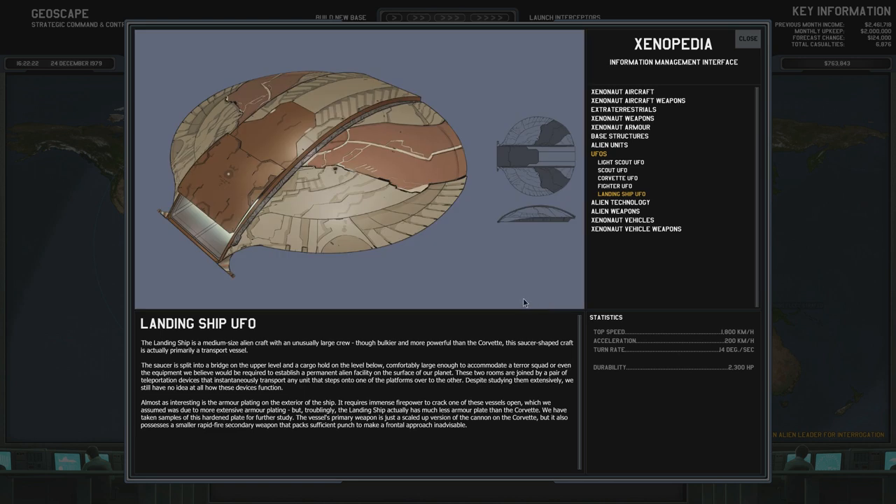The landing ship is a medium-sized alien craft with an unusually large crew. Though bulkier and more powerful than the corvette, this saucer-shaped craft is primarily a transport vessel, split into a bridge on the upper level and a cargo hold on the lower level. Comfortably large enough to accommodate a terrorist squad or even equipment required to establish a permanent alien facility on the surface. The two rooms are joined by a pair of teleportation devices. Despite studying them extensively, we still have no idea how these devices function. The landing ship actually has much less armor plate than the corvette, despite requiring immense firepower to crack open. The vessel's primary weapon is a scaled-up version of the corvette cannon, plus a small rapid-fire secondary weapon making a frontal approach inadvisable.